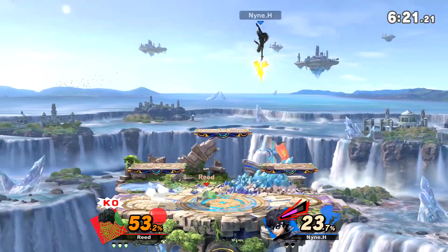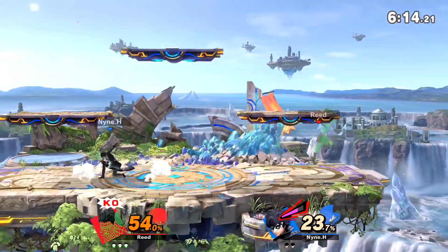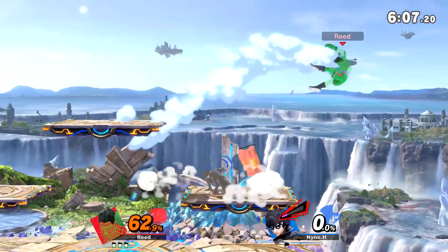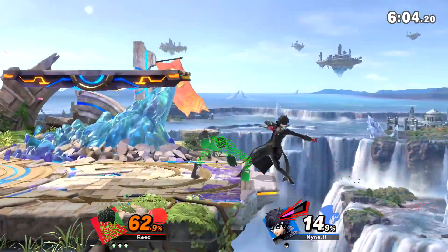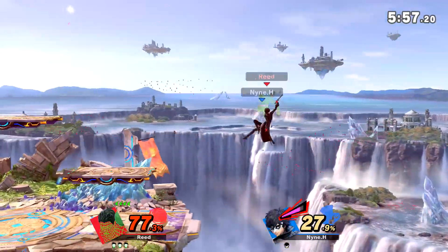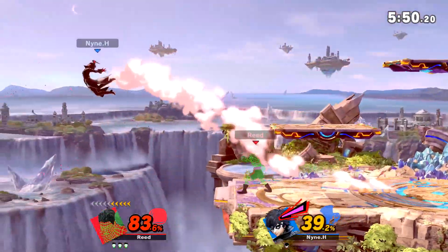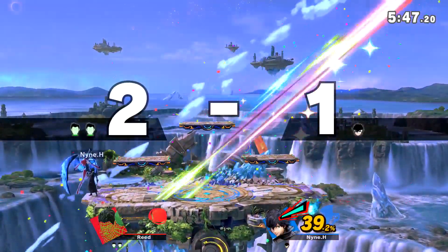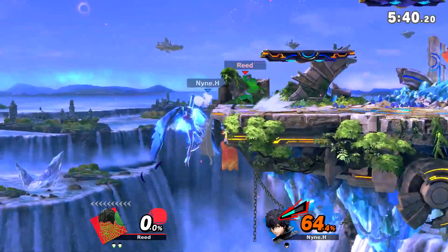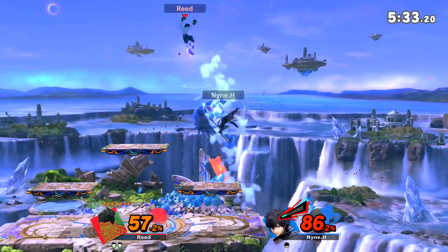KO punch at the ready — let's see if we can get a combo into KO punch. He's trying to shoot me with that gun. Lock him on the ground, hit him with the KO punch — beautiful. I should have expected that counter there; if I would have just waited it out that could have potentially killed him. I'll remember not countering there for the future.